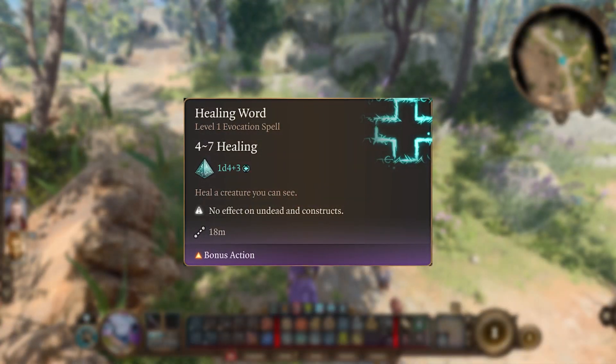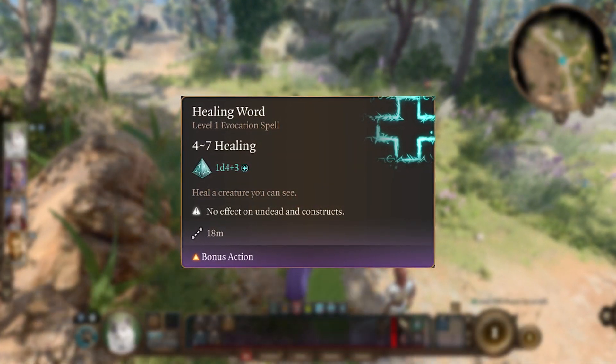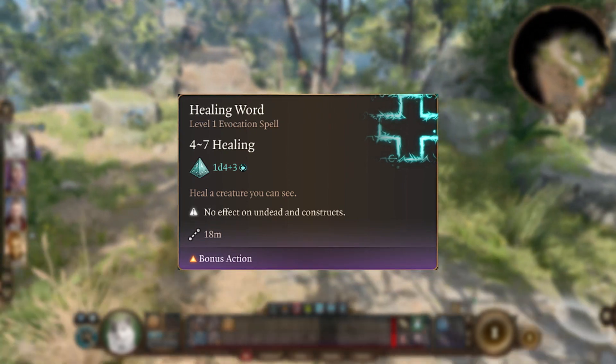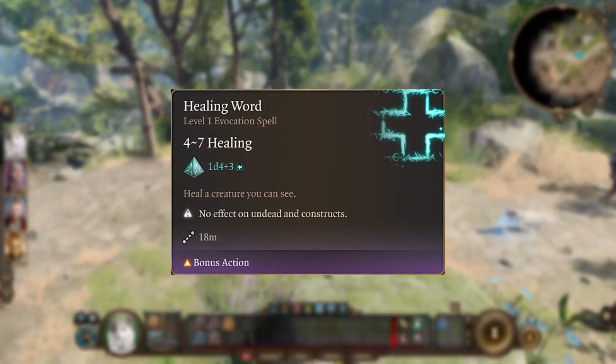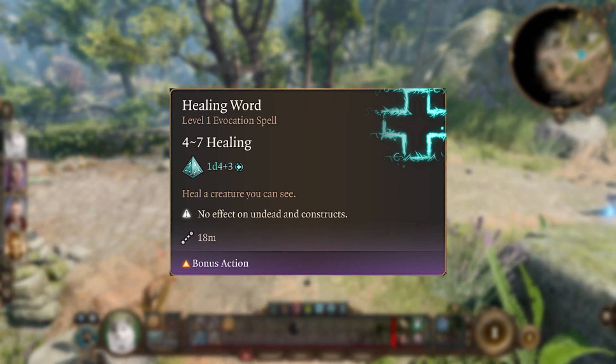Healing Word is one of the better options for when you're in a pinch mid-fight. You can bonus action to heal someone, which then still leaves you with your action to either cause havoc with a melee attack or casting some sort of spell.